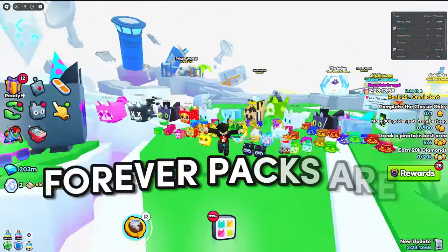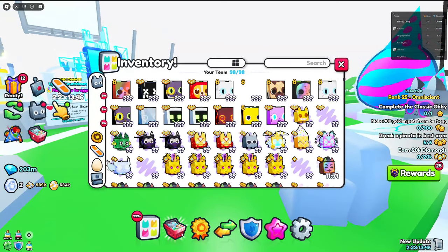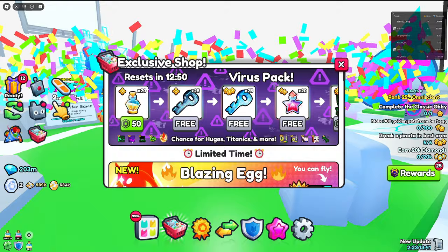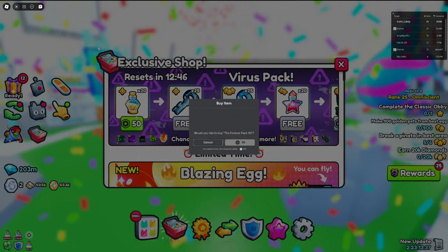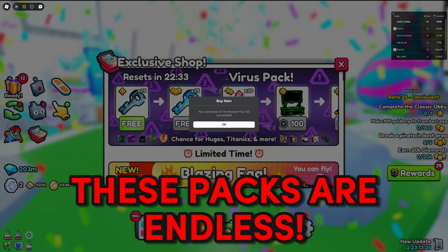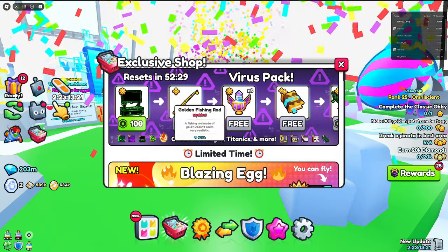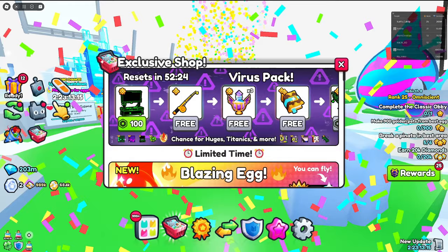In this video I'm going to be talking about the forever packs in Pet Simulator 99 because these things are just making the game way too pay-to-win. If we go into the exclusive shop, we have the virus pack — we pretty much have to buy a bag of diamonds to purchase this. As you can see, it makes me spend 50 robux, and since this thing goes on forever, you can technically spend as much robux as you want and it will never end.